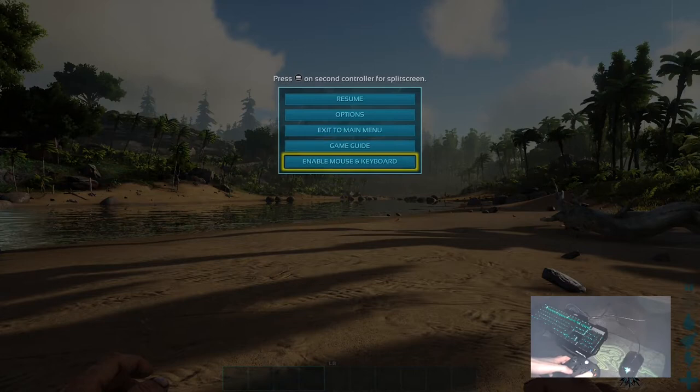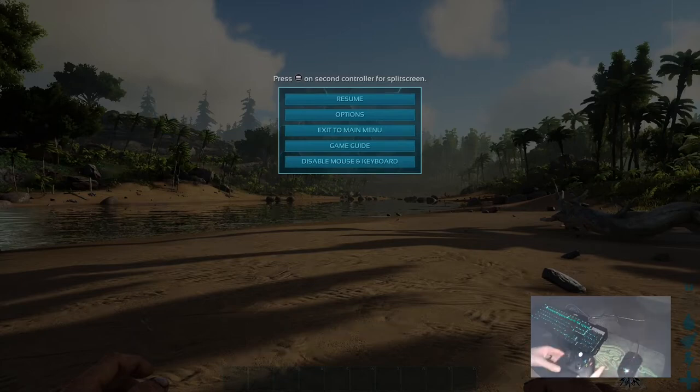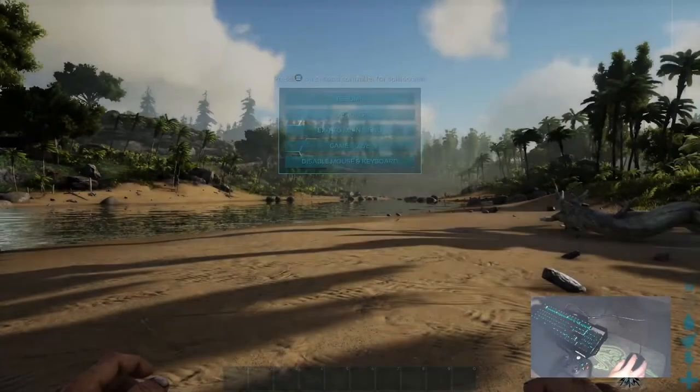But if you press here, you have the option to enable mouse and keyboard — not here on options, but if you enable here, you'll see that now your gamepad stopped answering and you have access to the mouse and keyboard.